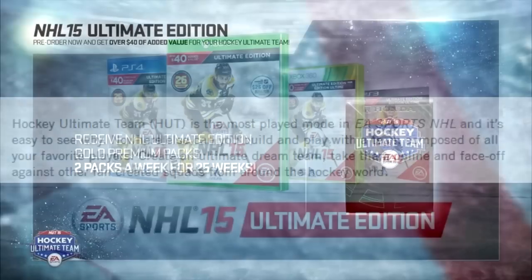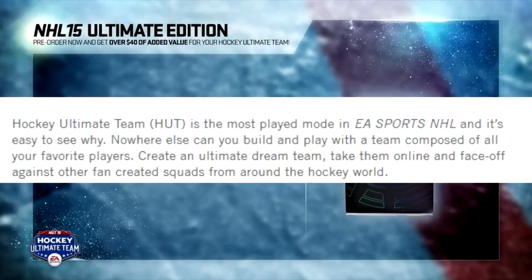Hockey Ultimate Team is the most played mode in EA Sports NHL, and it's easy to see why. Nowhere else can you build and play with a team composed of all your favorite players, create an ultimate dream team, take them online, and face off against other fan-created squads from around the hockey world.